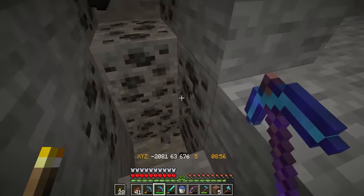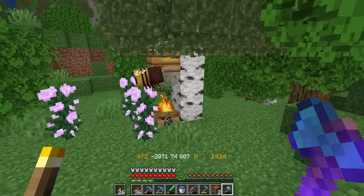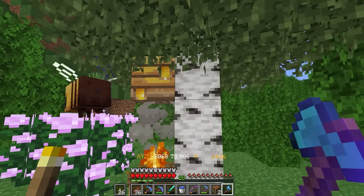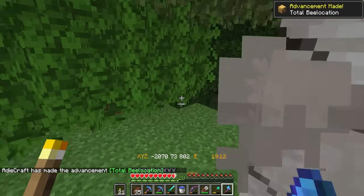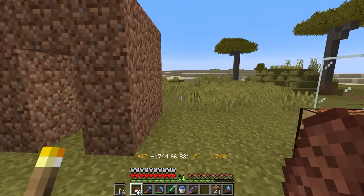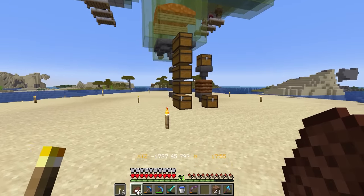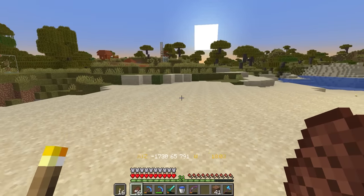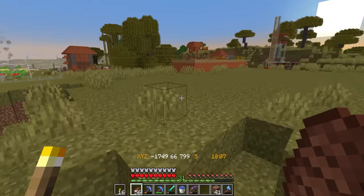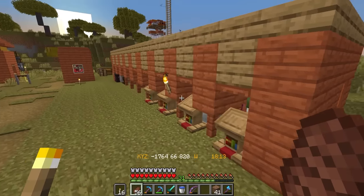My coal resources are running low, so I head out to restock. Whilst I'm out, I find a beehive, which is great because I'm going to need a lot of copper and therefore I'm going to need a honey farm. Spotting a second beehive, I set about collecting both of these to bring back to the village. Having put some villagers in their new pods, I went AFK overnight and got myself plenty of iron. So we've got more than a double chest's worth now, which is going to last us for a long time.